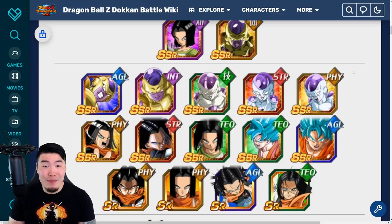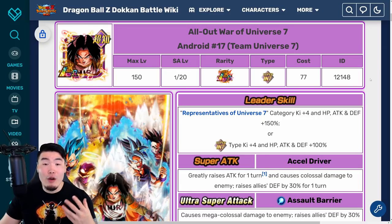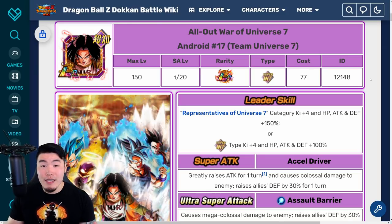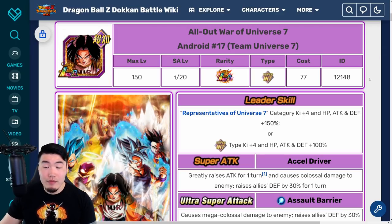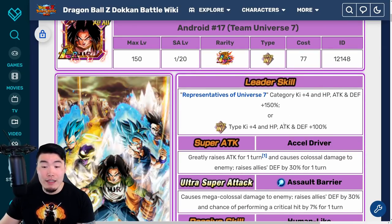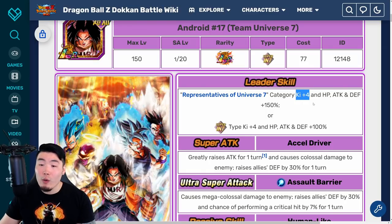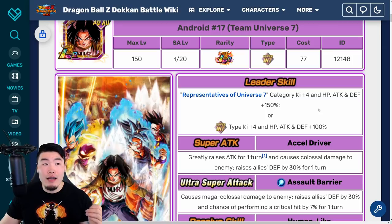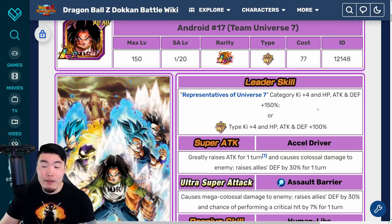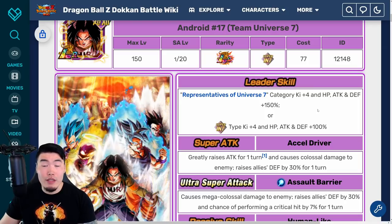Jumping over to the actual units now — for the LR Android 17 bracket Team Universe 7, they are a Reps of Universe 7, Ki Plus 4, HP Attack and Defense plus 150% lead, or Super INT Ki Plus 4, HP Attack and Defense plus 100%. The good thing is they do give Ki Plus 4 to the category, but when you compare it to LR Goku and Frieza that give 177%, or SSB Vegeta or AGL UI Goku that give 170%, the buff is not going to be as good. But you do get more Ki, so he is still a viable leader for the extra Ki.